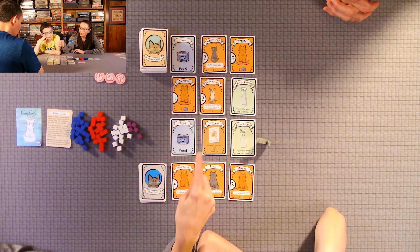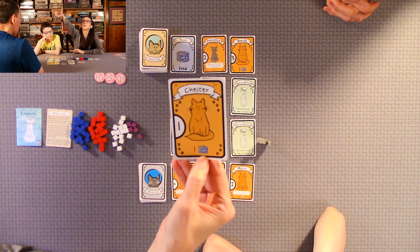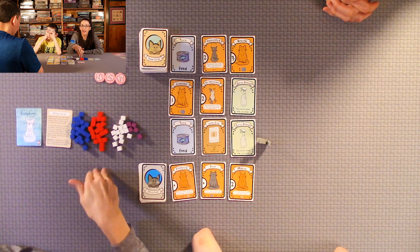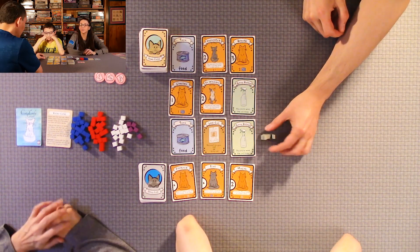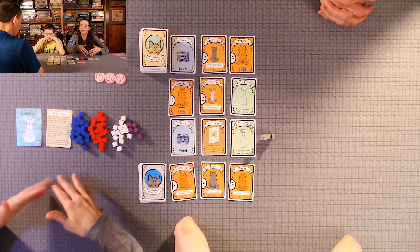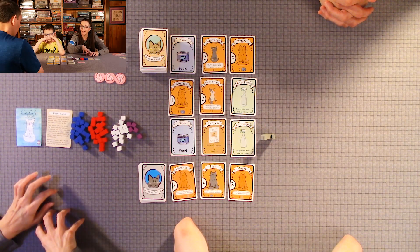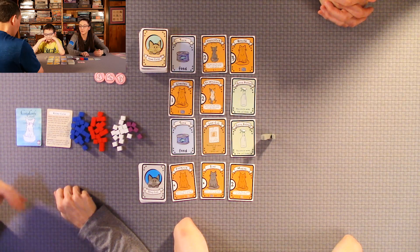Each cat — most of them want a particular type of food. Chester here requires one tuna to be fully fed. You feed your cats at the end of the game, so the whole game you're going to be collecting cats and food. The goal is to have just enough food, because you also lose victory points at the end of the game if you have the most excess food. Say I have four pieces of food left and Anthony has three — I would lose two victory points for having the most leftover food.